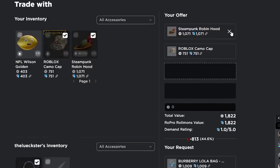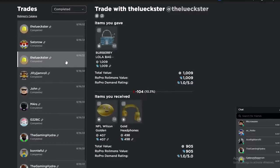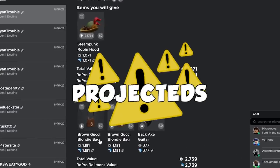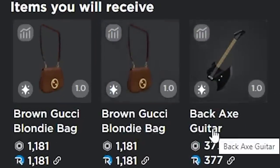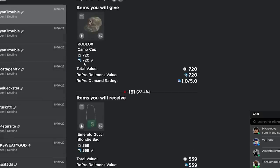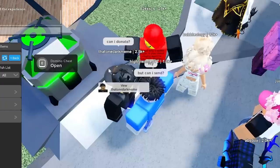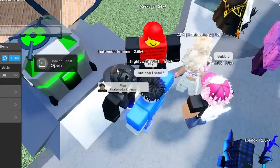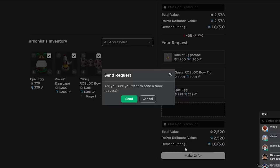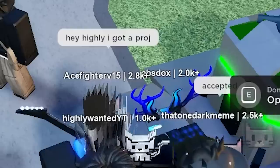If I can get the bear Burberry bag that'd be fire but there's no way — oh wait, we got it! We flipped the Burberry bag on this guy and got it back from him for less. Now there are two projected Gucci bags and the backaxe guitar — Gucci bags are normally 300 so I'm taking an L value-wise, but since they're projected we'll take it. I might try to trade my projecteds for his items — that dark meme item looks good.